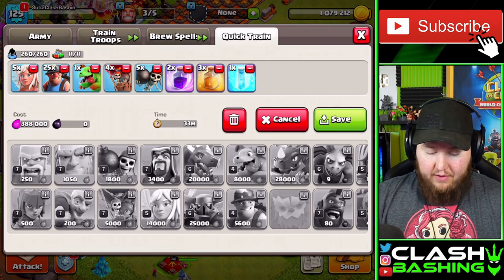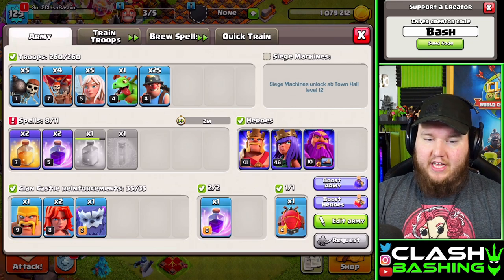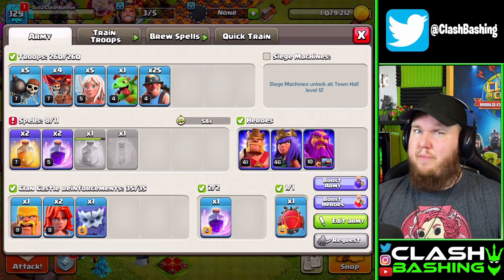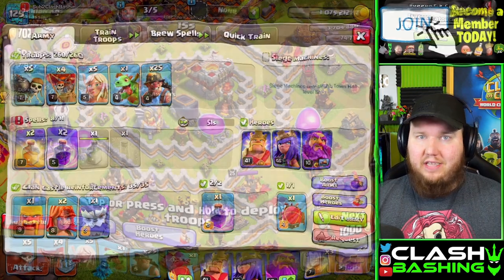The nice thing about this army is it uses zero dark elixir, which is really nice. Remember, with the new update we can only get plus two lab levels worth of troops in our Clan Castle — so we can't get max Valkyries or max Barbs in there. Keep that in mind when requesting at lower accounts.